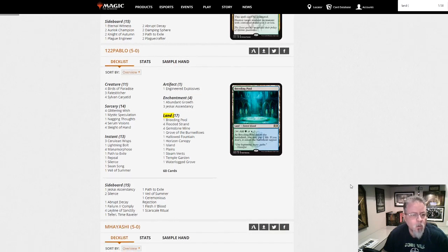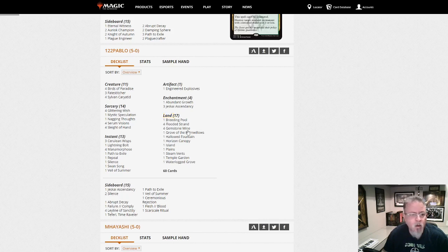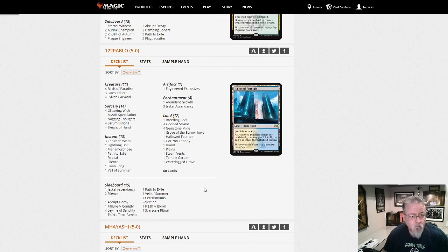1-2-2 Pablo has Glittering Wish and Fate Stitcher — this is Jeskai Ascendancy. Interesting. Just Guy Ascendancy deck. If you're looking for combo, here's some combo for you.